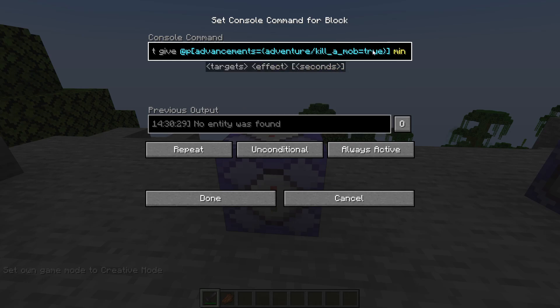So it's @p with advancements equals adventure/kill_a_mob equals true. This means it will only target the nearest player that has the advancement adventure/kill_a_mob set to true. You can expand this to multiple players by changing @p to @a. Then it's just minecraft:strength one zero true — that's the normal effect command. The important part is what's between the square brackets, and I'll leave the commands in the description below.